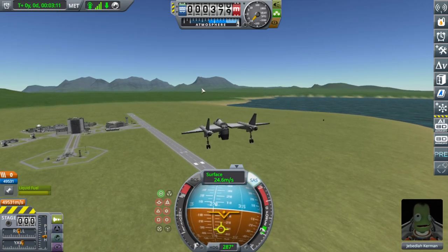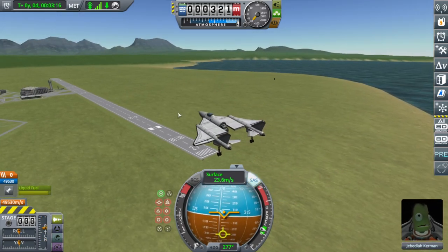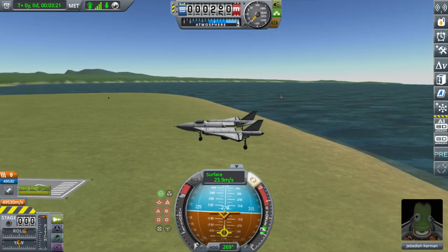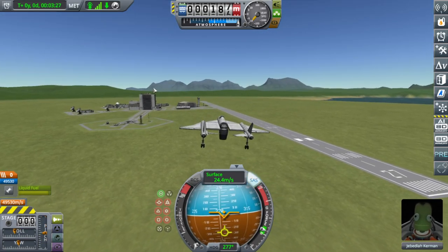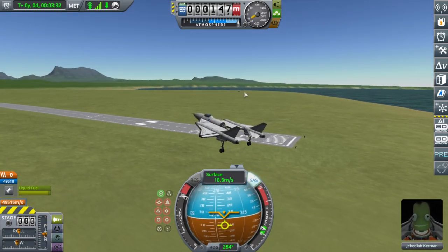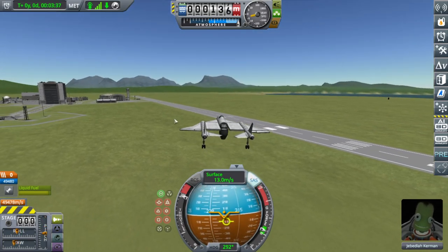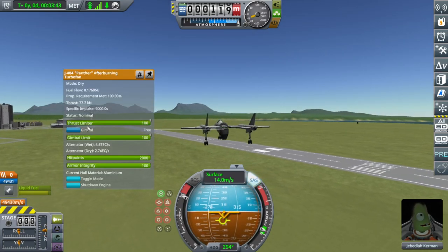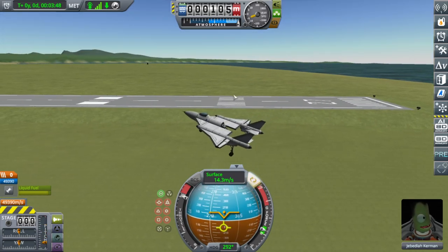You're probably going to have to consistently pull up because it is going to want to nosedive, and with less and less horizontal speed you're going to have to use more elevator to keep it up. It's going to get to a point where you're going to need to use the engine. If it's got thrust vectoring like this one, that helps — any engine with the gimbal turned on will work nicely.